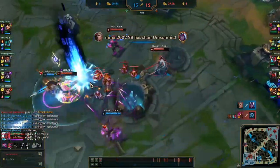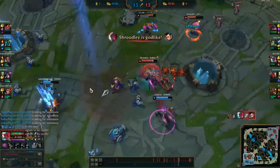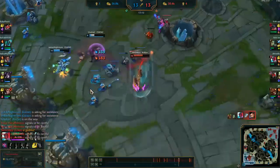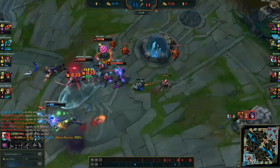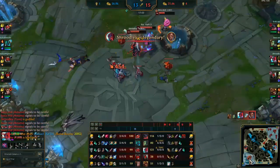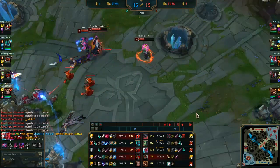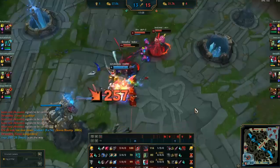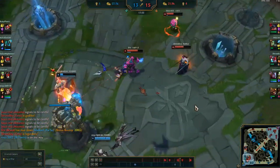Killing an inhibitor means super minions start spawning for us. I flash to avoid giving up my bounty. I pick up three more kills — I'm at nine and zero with four assists. At this point we're just trying to close the game out.